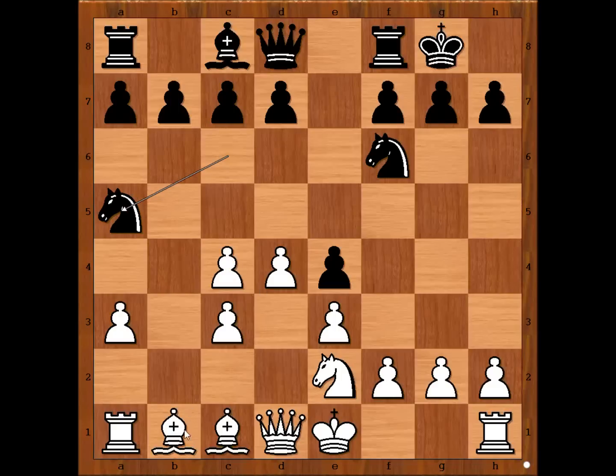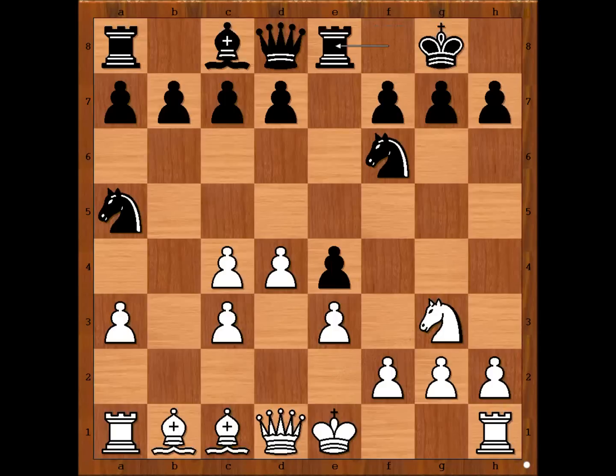How to defend the pawn? Perhaps bishop to a2 could be played, maybe c5. Instead, Taimano attacked the pawn on e4. Rook to e8, defending. And now it becomes interesting — white to move plays an unusual move: f3. Usually you don't play this kind of move because black's rook is lined up with the white king.